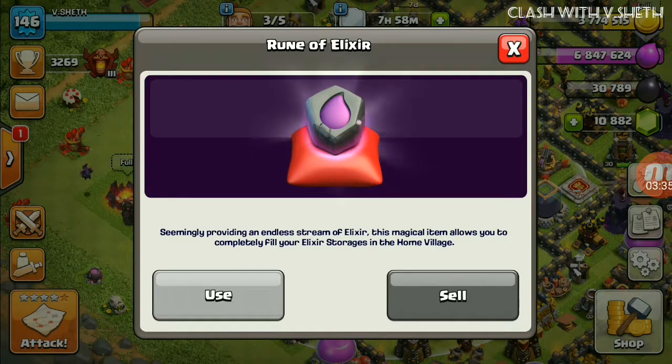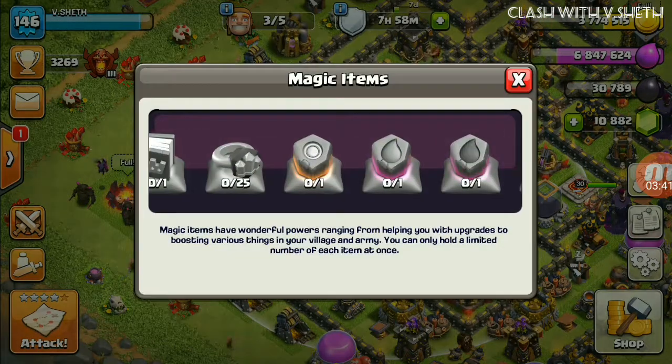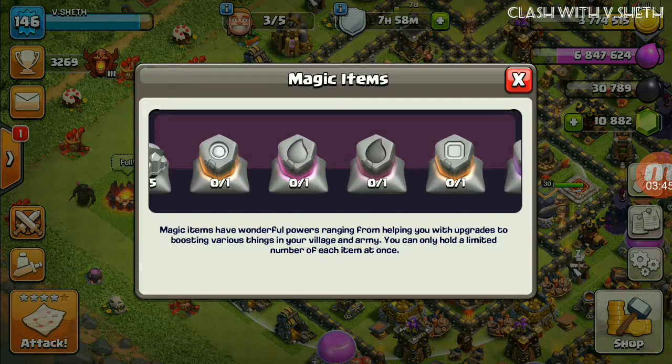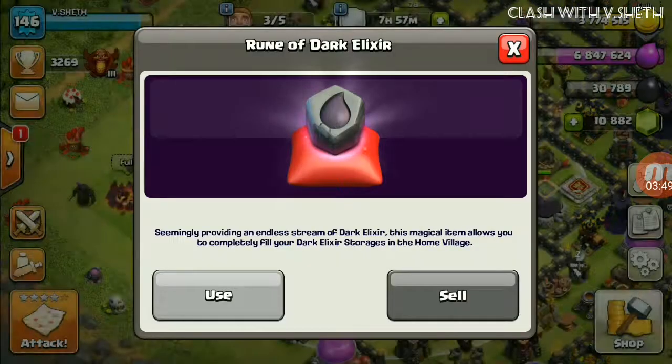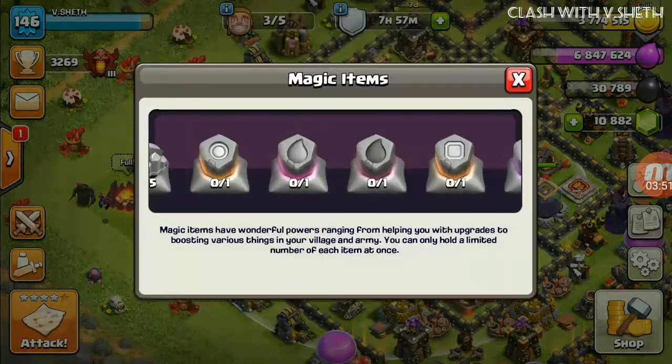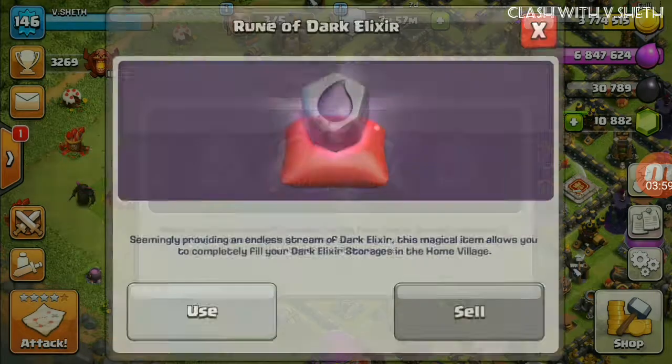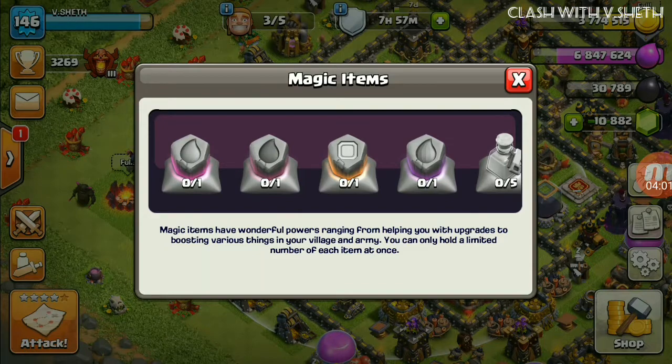The Rune of Elixir seemingly provides an endless stream of elixir — this magical item allows you to completely fill your elixir storage in the home village. The Rune of Dark Elixir is — I think — the best update this year, because dark elixir is the rarest resource type. With this rune you can fill your dark elixir completely without wasting a single drop or raiding continuously.